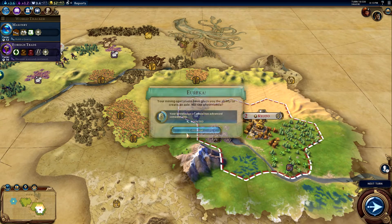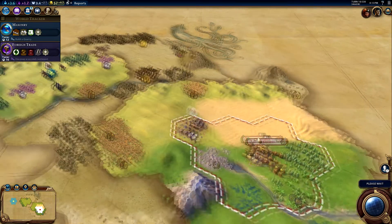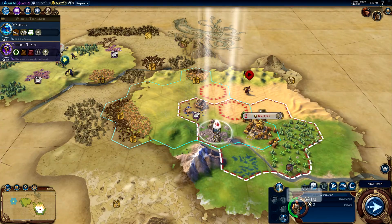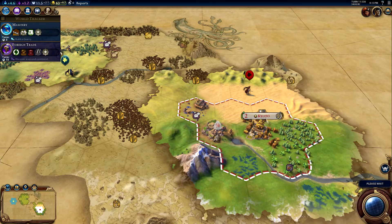Place a mine here so we can get that sweet mercury. We can probably put it here. If we can get the settler done in time... They're moving away. Move here, place another mine. I guess we have quite a lot of production now.